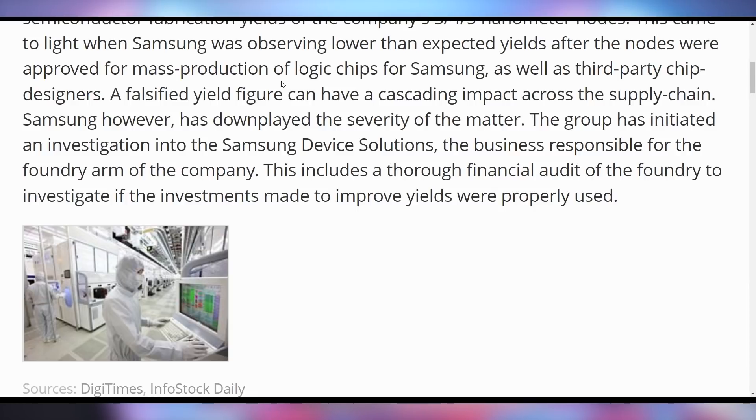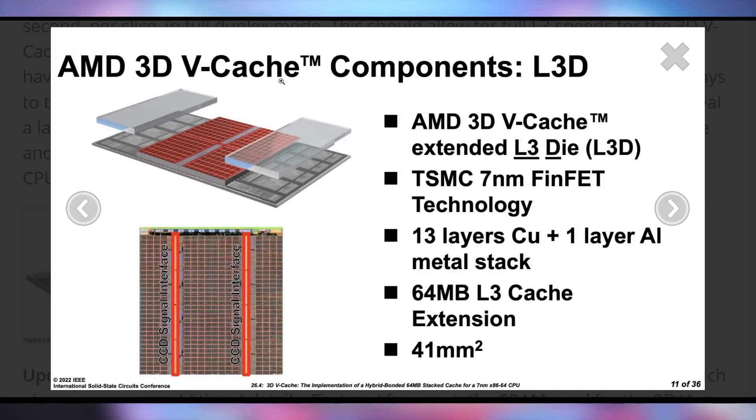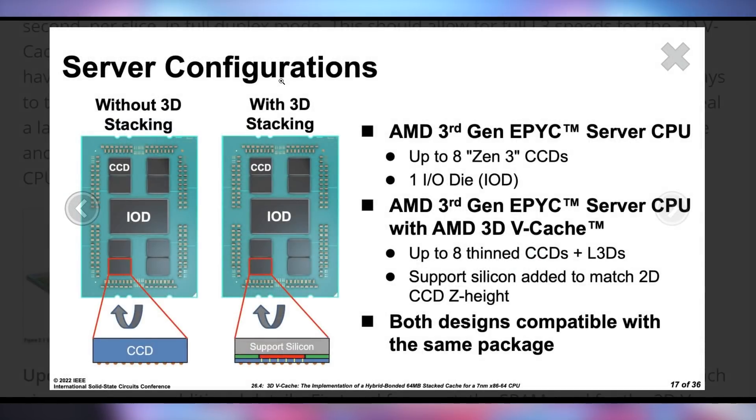There's an investigation currently going on into Samsung device solutions regarding how the reporting is happening, even though Samsung says it's not really such a big deal. But we could have more supply chain issues coming down the line because of that. Meanwhile, AMD believes that because of 3D vCache, they're going to top the charts yet again. At ISSCC, they debuted a few more details regarding their 3D vCache design — we're waiting to see how it performs in gaming when implemented in the Ryzen 5800X3D — but they still didn't give a release date for it.